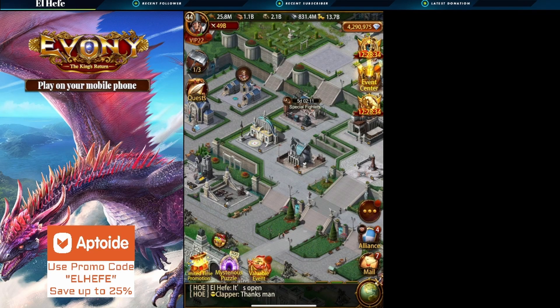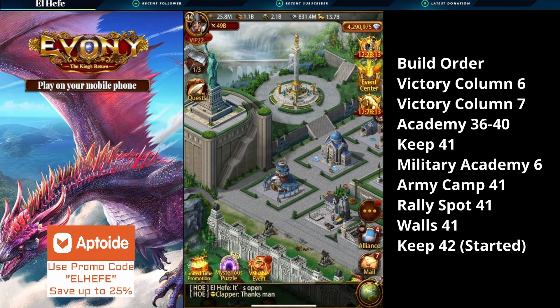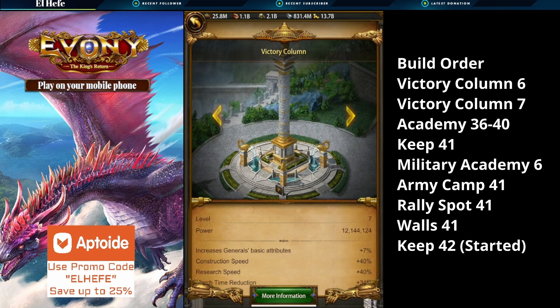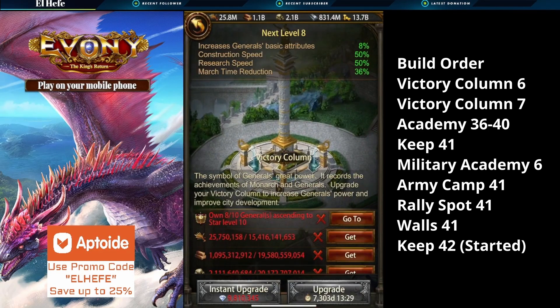My goal was to open up the academy to level 40 and get started on that research. I know — I can't believe I waited this long — but I'm trying to do it as efficiently as I can. The first thing I wanted to do was get the victory column as high as I could, and the reason for that is to optimize — or minimize — the number of speed ups I'm using. I was able to get up to victory column seven.